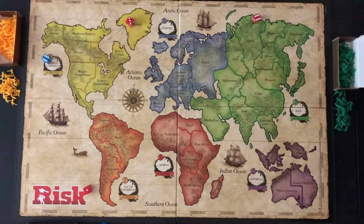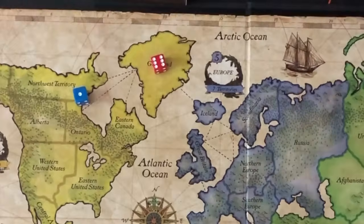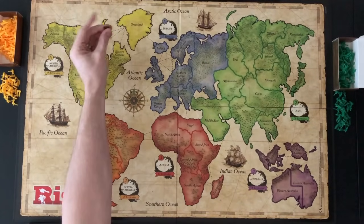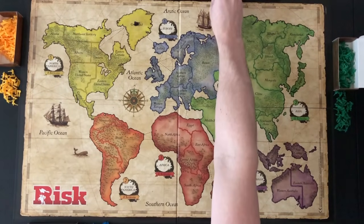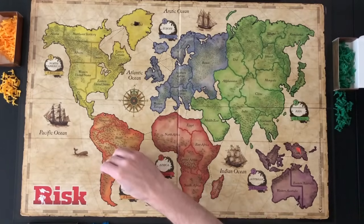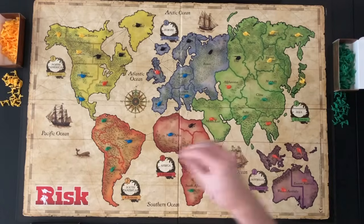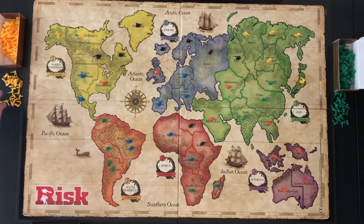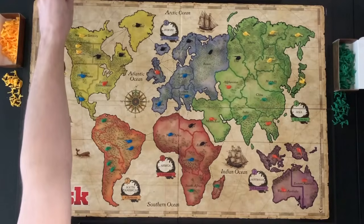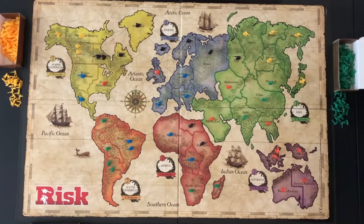Each player rolls a die. The highest roller is first to place 1 infantry onto a territory on the board. Indigo has the highest roll and places an infantry on Greenland. Play moves left to Orange, who places an infantry on New Guinea. Play continues with players adding 1 infantry to an unoccupied territory. Once all territories are occupied by 1 infantry, players begin adding infantry to their occupied territories. Green adds an infantry to Argentina. Play continues left until all players have finished placing their infantry — they do not need to be evenly distributed among their territories.